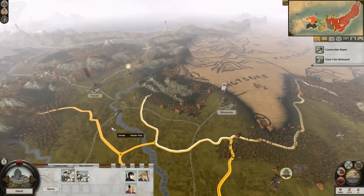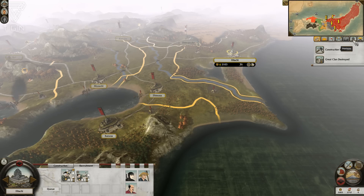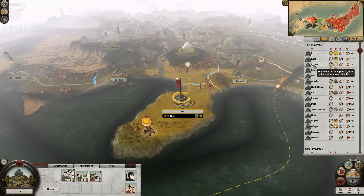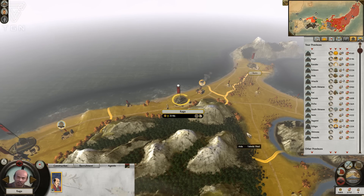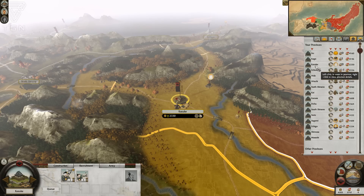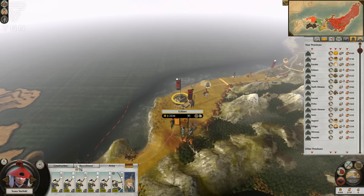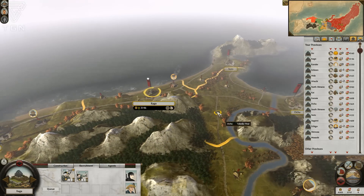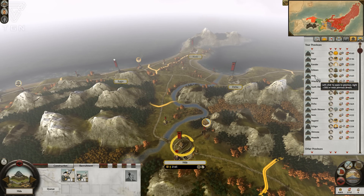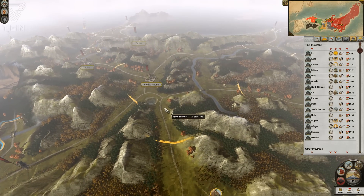I'd probably rather just have bow warrior monks or something to that effect. Let's take a look at the different provinces by wealth — sorting by wealth: Izu is our most wealthy province with a metsuke overseeing it, Kaga is next with a metsuke, Kozuke is next but does not have a metsuke so we should recruit one there, and Etchizen follows without a metsuke either — and I cannot recruit one there. Let's find the closest market town. We need to get that metsuke into Etchizen; Hida is the next one and we have a metsuke sitting there.